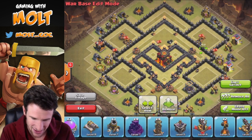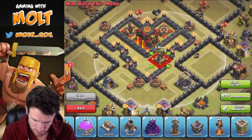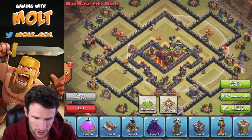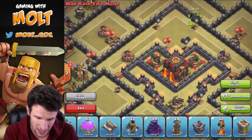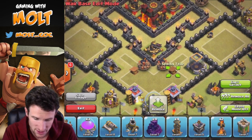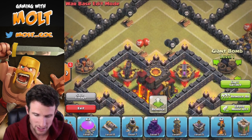Let's go ahead and start plugging everything in. We'll start with our X-Bows — we're going to put those in the center and bring one right here so they do a really good job of protecting the core of the base. You can also see we have this one very large area that doesn't have a single wall in it, so a troop can come in here at the spring trap, walk over to the air bomb, walk to the other spring trap, and all the way around.